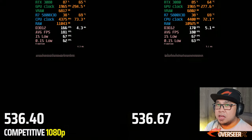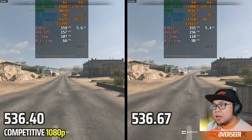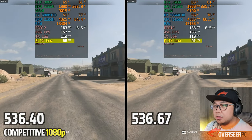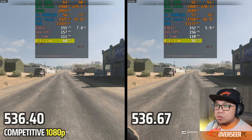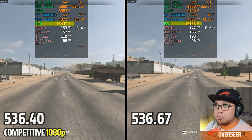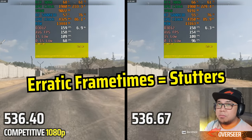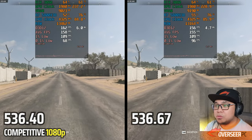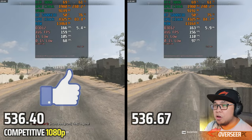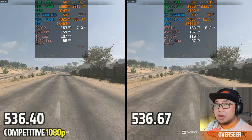Here we have our latest drivers on a real-world run, and you can see our 0.1% lows are actually better on the latest drivers. VRAM is more, RAM is less, but the main point is it's much more stable — you can see that on our frame time charts. We've run this multiple times to ensure these are the best runs for both drivers.